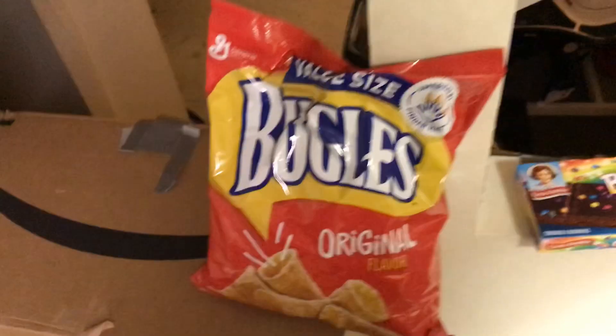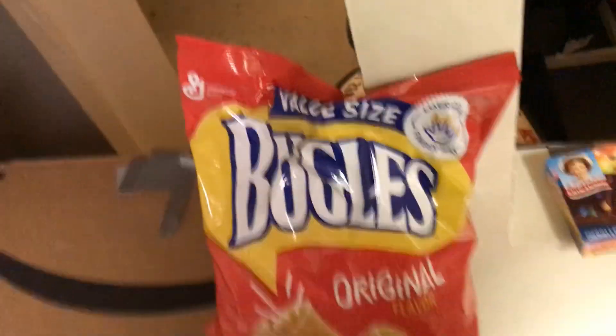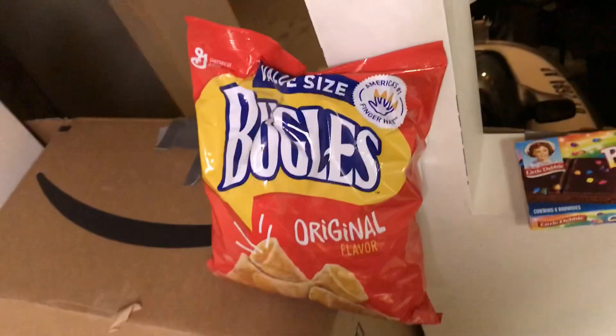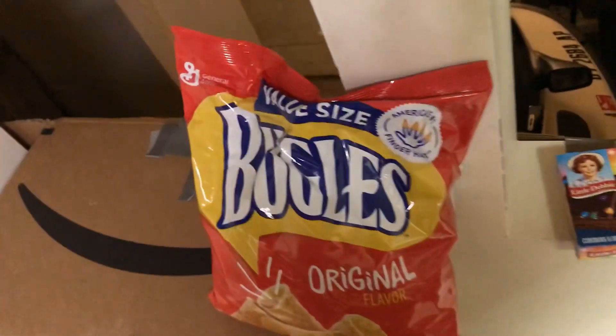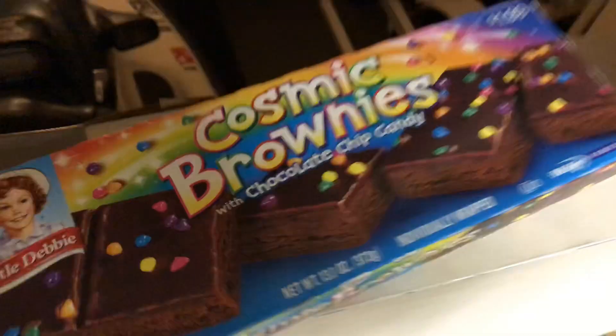We got a Minecraft poster and we got snacks — I'll show you guys those in a minute. Here's all the remaining boxes. We've got value size Bugles original, because they're the best flavor — if you disagree, well, this is a happy place so no hate. We got Cosmic Brownies right here, thank you Little Debbie for blessing our souls, and we got some Pepsi here. We got some more snacks somewhere but no one knows quite where.